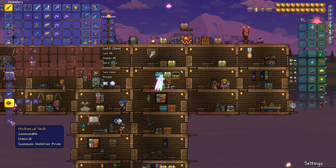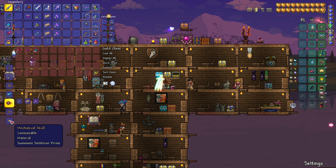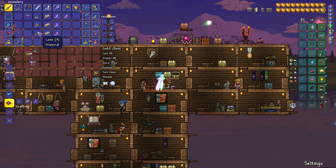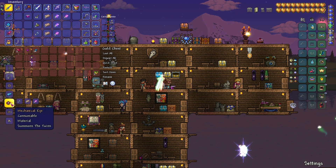Let's show you what we're going to need for Ockram's Razor. You're going to need a mechanical eye, a mechanical worm, and a mechanical skull. For the skull, there's the stuff right there. For the worm, there's the stuff right there. For the eye, there's the stuff right there. You take all of these, you make them at an Orichalcum Anvil — we've got that right there — and you have the three items.